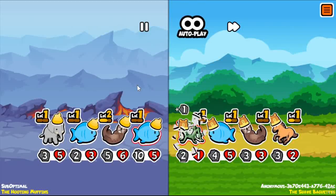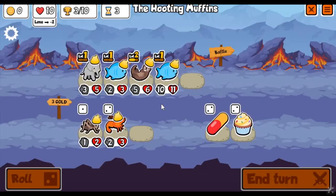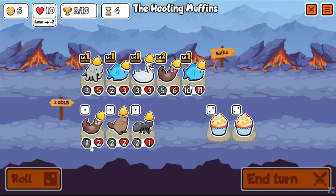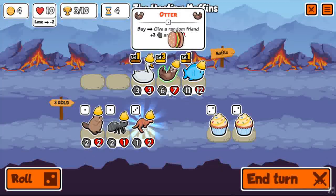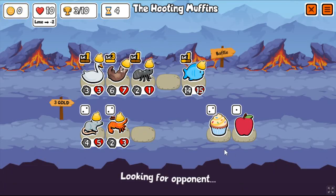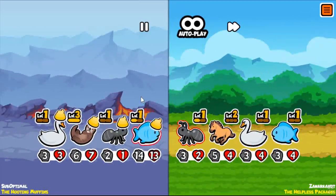A good way to follow up getting a lot of otters early on is to go for a crab, because the crab copies the health from the highest health unit, so it gives us just an insanely high health crab. I didn't take it there — I probably should have. But it didn't even matter because I just rolled into a level 3 otter. When you get a level 3 otter, I usually just sell it. You can go for a bison if you happen to get one early, or see one on like turn 7.